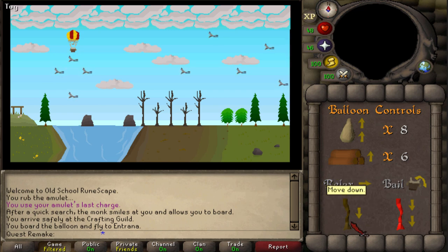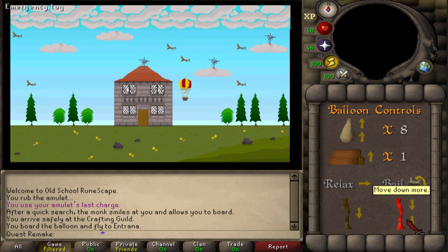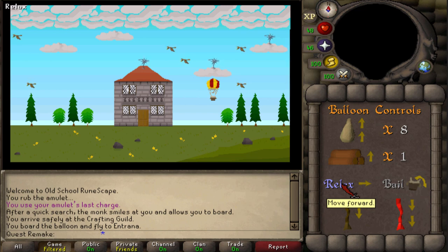Next pull the brown rope twice. Then relax three times. Pull the brown rope. Relax once. Then pull the brown rope. Burn one log. Relax twice. Pull the brown rope. Burn two logs. And relax twice. The second screen: relax six times. Then burn two logs. Relax once. Pull the red rope twice. Then relax three times. Drop a sandbag. Then relax four times.